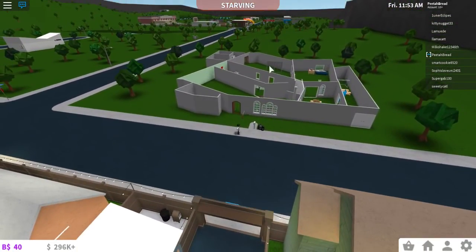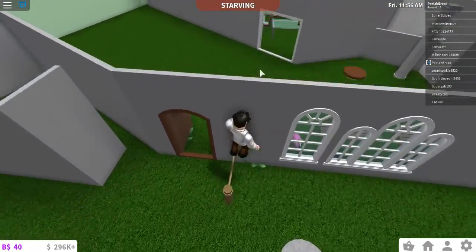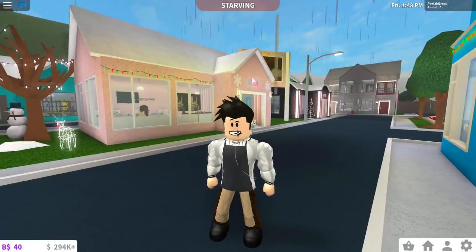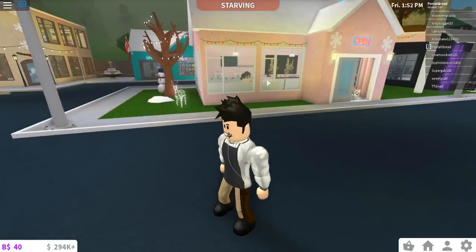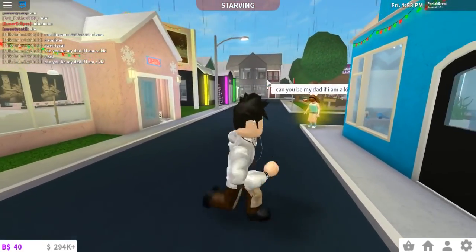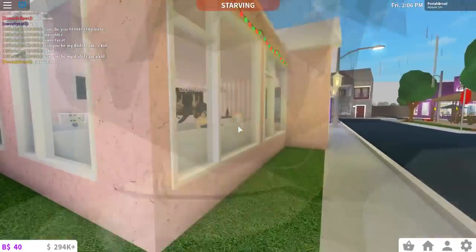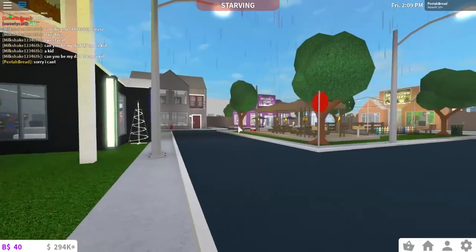This is a very interesting house — a very interesting layout. I love this, this is nice. I've invited over some people to my town just to let them explore. One of them is in the laundromat for some reason — she just feels the need to clean right now. I'll let her do that.